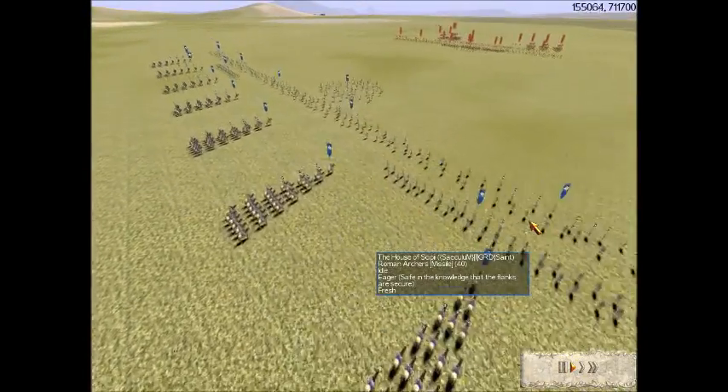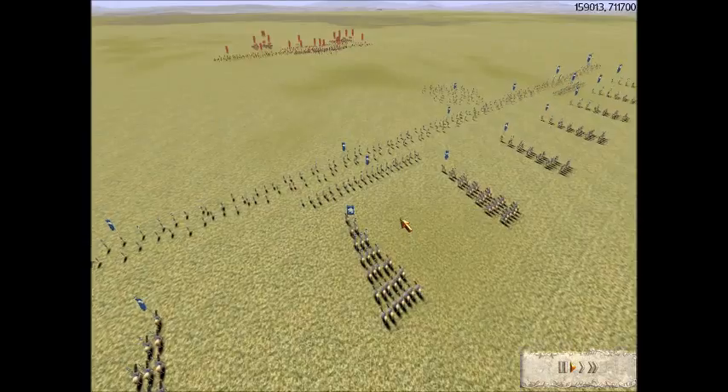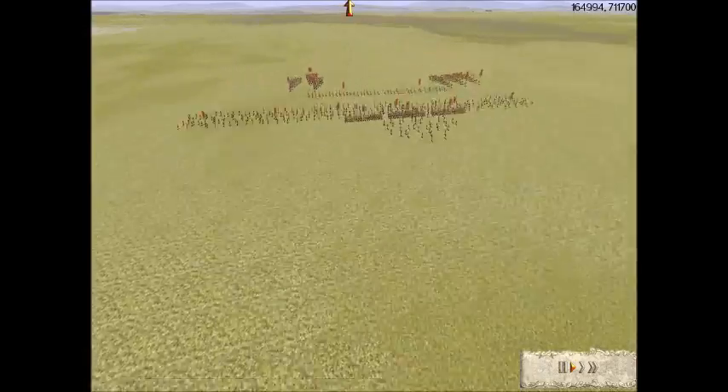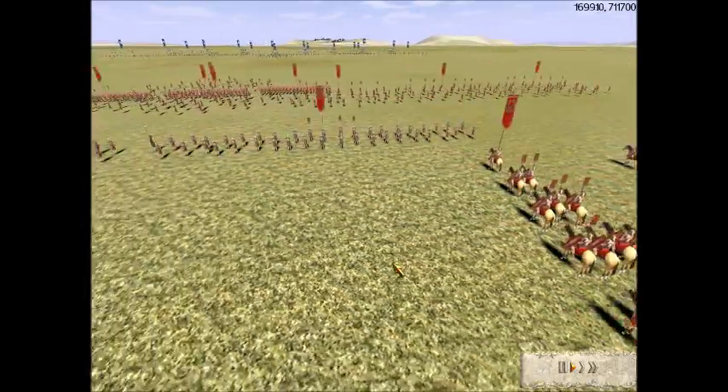Scipio's Roman Archers have Gold Gold, the Archer Auxilia has Gold Attack, and 3 Flags of Upgrades. I think all of these have Gold upgrades, including Gold Gold on the Praetorian Cav.